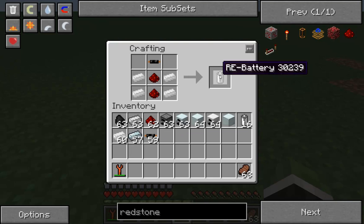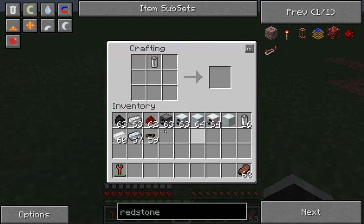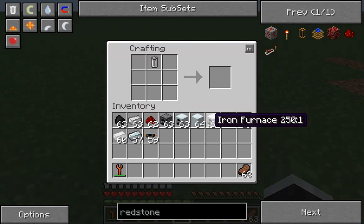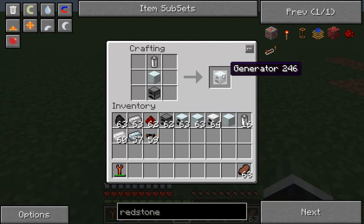I normally don't store power in them since I make more advanced tools for that. But once we have an RE battery, we can put that over a machine block, which is over a furnace, and we get a generator.